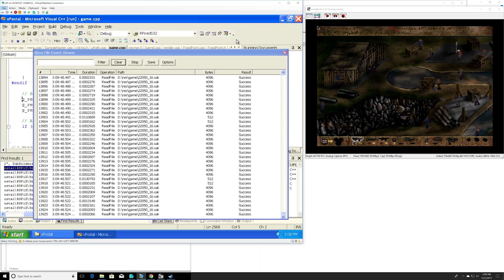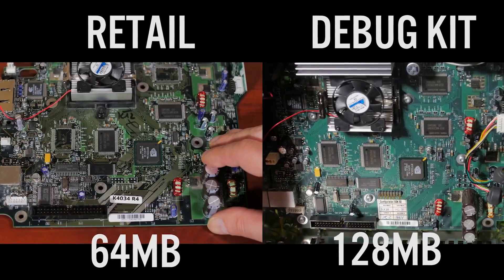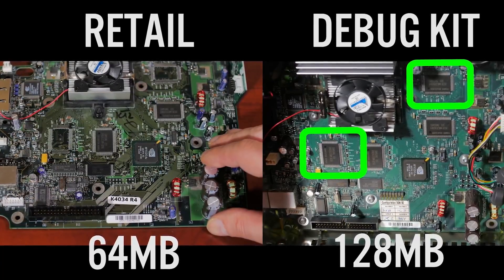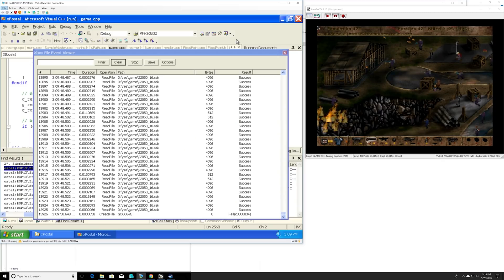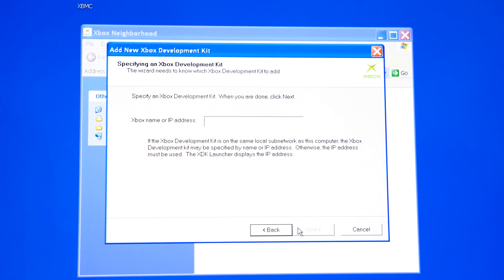Third, there are increases in things like system RAM. A retail Xbox comes with 64 megabytes of RAM, while a debug or dev kit comes with 128 megabytes. This overhead is for debugging and running things like profilers in the background, which does not impact the code being run. And fourth, and perhaps most important, there is software that normally runs on a PC or a remote device that you can use to control and access your development kit.